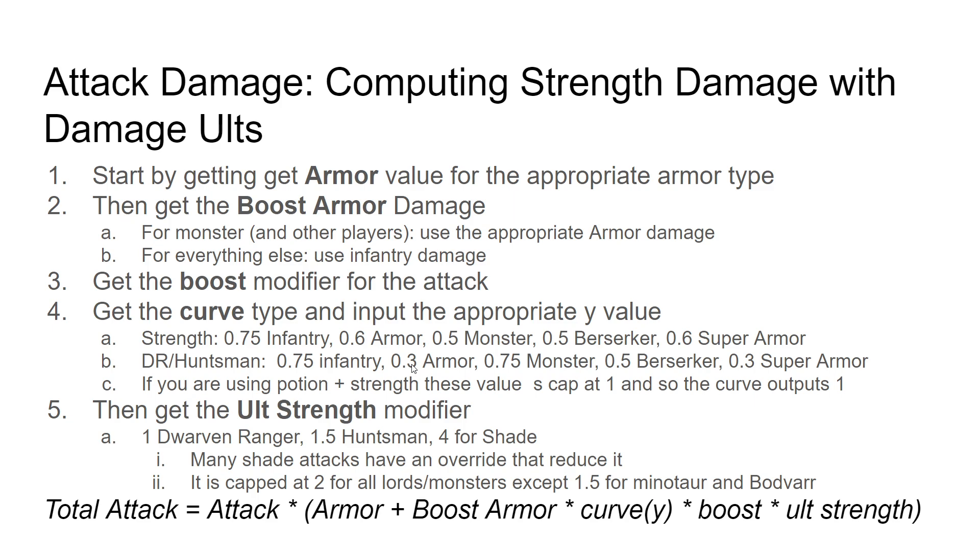Take these two inputs if you're strengthening and ulting at the same time to get the total input to the curve. But remember, if your curve input is one or higher, the output is one. The DR, Huntsman, Infiltrate ults are quite good versus Infantry and Monster, less good versus Armor, Berserker, and Super Armor compared to Strength Potions. There's also one extra free multiplier: 1 for Ranger (ignore it), 1.5 for Huntsman, 4 for Shade — except capped at 2 for Lords and Monsters, 1.5 for Minotaur and Bodvar. Many attacks have an override that reduces the 4 to something else, so it ends up being 1.5 or 2 times in reality. If the overall strength output is less than 1, it's purely additive as expected.